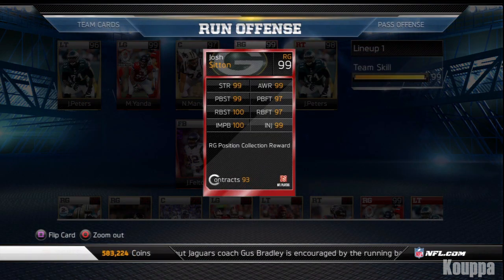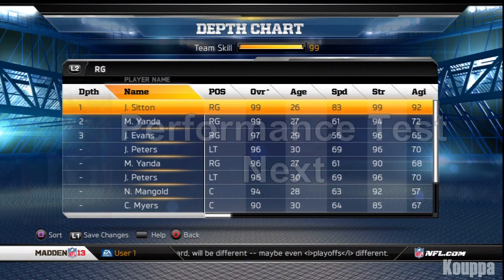Let's check out the card and the stats on the back. This card is very nice for stats for alignment. Starting off we got 99 strength, which is very important, and then 99 awareness to know who to block and who to pick up on the blitz. We got 99 pass block strength, 97 pass block footwork — you got to be able to move when those guys move. We got 100 run block strength, run block footwork 97, impact blocking is 100 which I love, and the injury is 99.